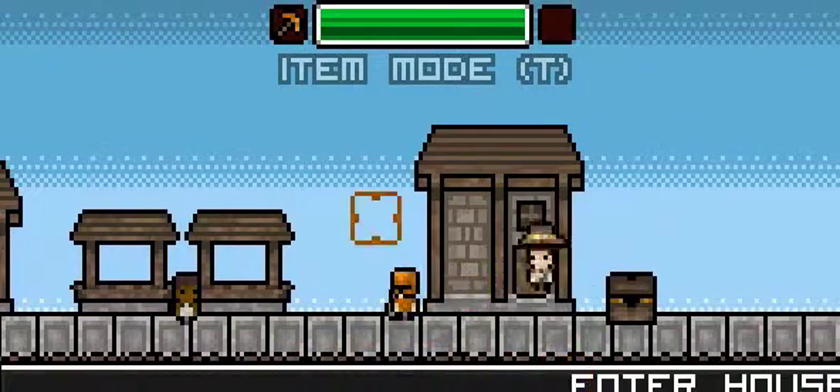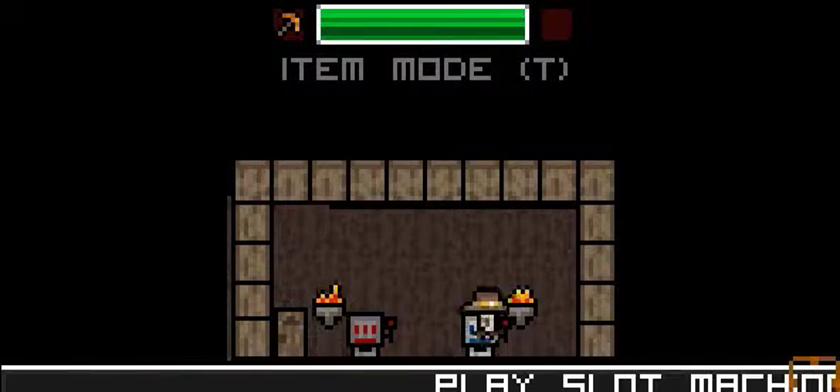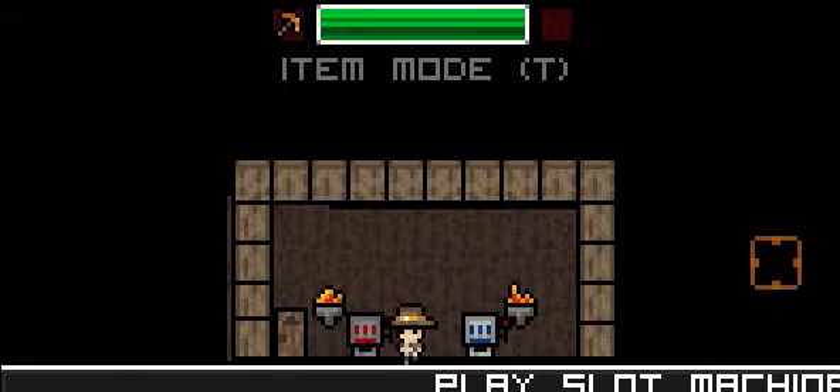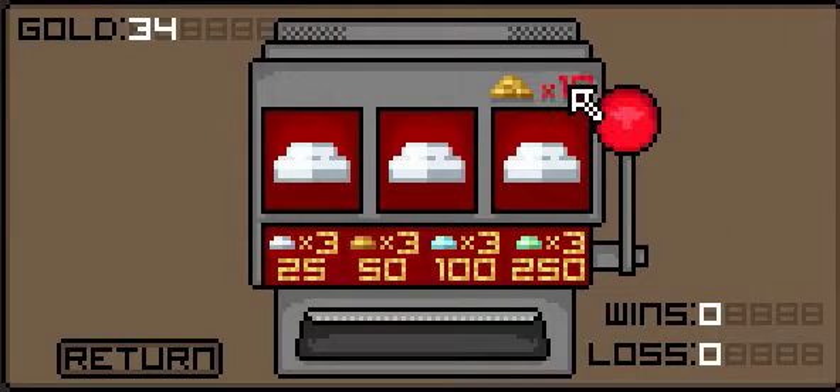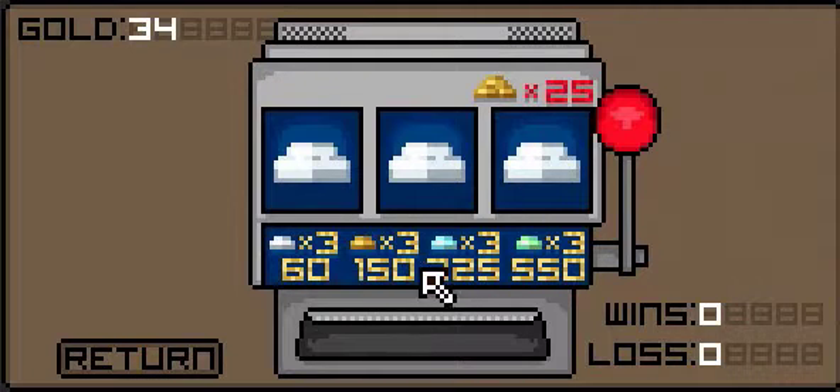And then you can now enter this house here, which is one of my favourite additions - slot machines. You've got a choice of two. The first one costs 10 gold, and these are the winnings. The second one costs 25 gold, and the winnings are a little bit higher.